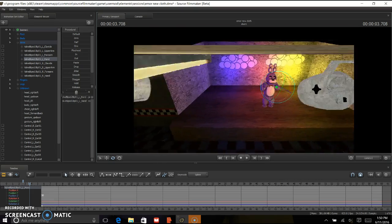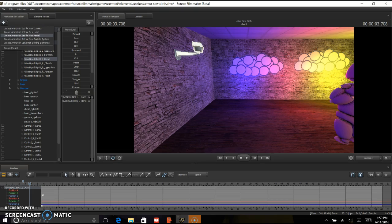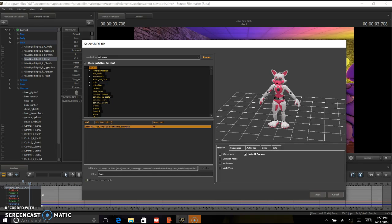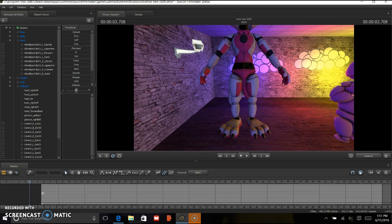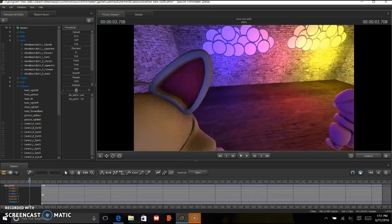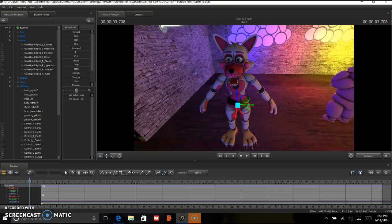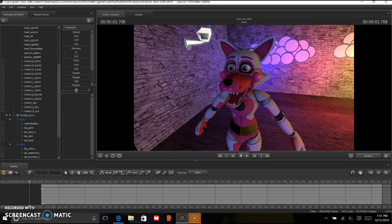Next is going to be Sister Location because there are some models that are different — those will be the Sister Location ones. I don't like Baby, she's creepy, so we're going to use Fun Time Foxy, the new model that came out. We're going to animate this because these models have more body parts. You see these parts — there are more parts on Fun Time Foxy. This hand — you did the same, how you did the animation.